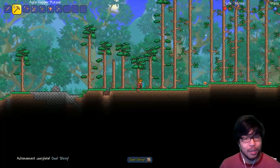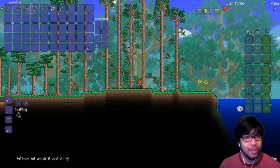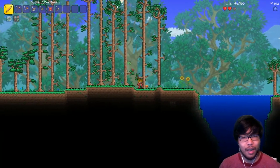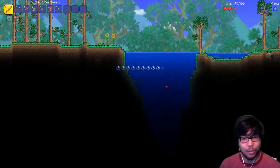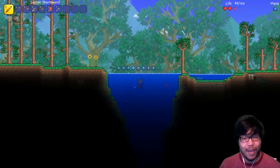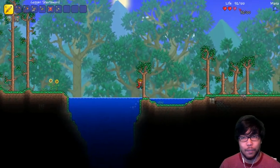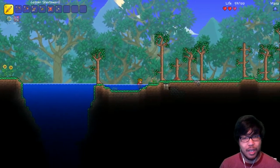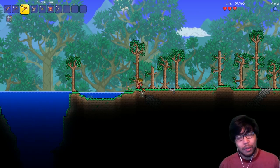New achievement just unlocked - this is wonderful! We got mushrooms here which heal 15 HP - absolutely going to activate that right now. Oh, I can't swim! Look at that new thing they've added - the breath bar right above your head rather than underneath your health bar. It's a good change. Okay, let's keep going - we'll run all the way to the right of the world.